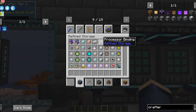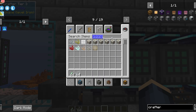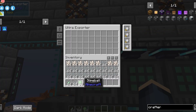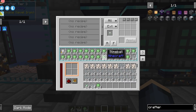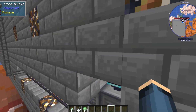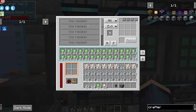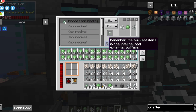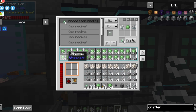Now we can work on our processor bindings and our processors. Starting with processor binding, we need two string and one slime for the recipe. Add the string and the slime to the exporter. Now you notice you don't have any power, so we need to tie that in as well. Do that real quick and we'll be good to go. Now we can start adding in our recipes. The processor binding is two string and a slime ball in the middle. Hit apply and then hit R for remember. Once that's done, it will start crafting and will go really fast.